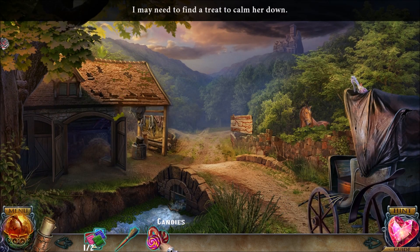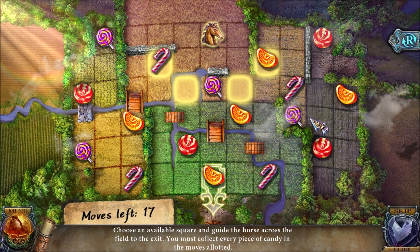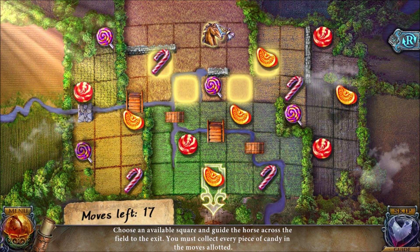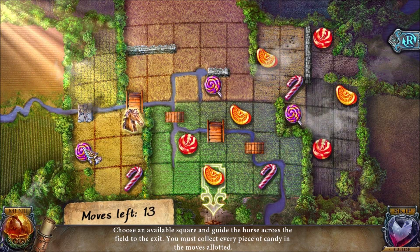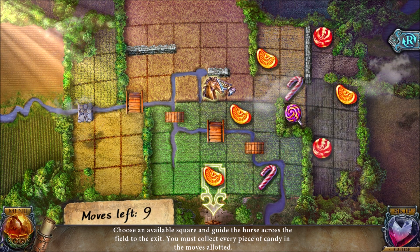We're going to use the candy on the horse for a puzzle. This is basically a chess puzzle — you can only move your knight in a big L shape: one in one direction and two in another direction. You're going to move the horse all over the board to get all of this candy, all the yummy candy. And then the horse will love you.